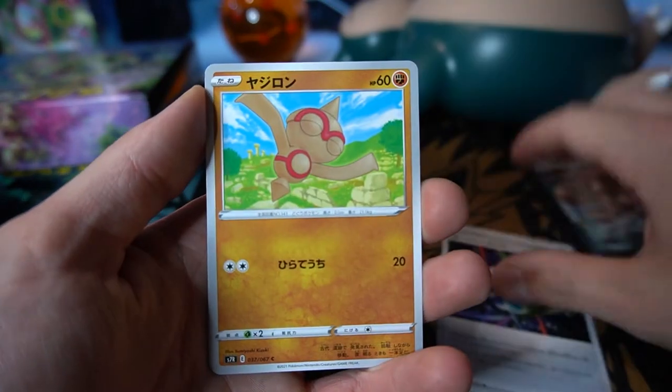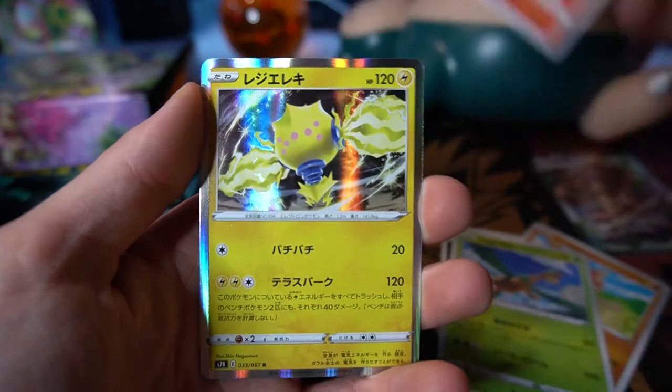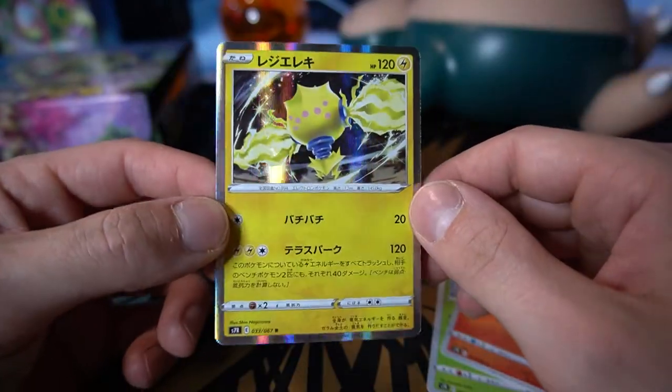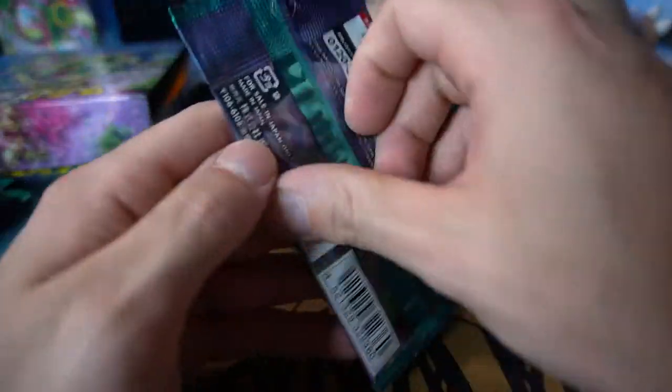Let's get into another pack. We got the spiral energy, a ball toy, Trapinch flying through the air or at least trying to, Vulpix, and one of the Regis — the electric Regi, one of the newer ones introduced in one of the Sword and Shield add-ons to the game.